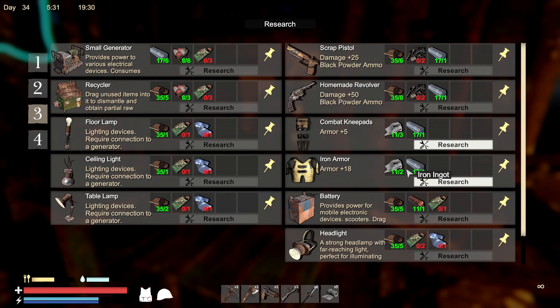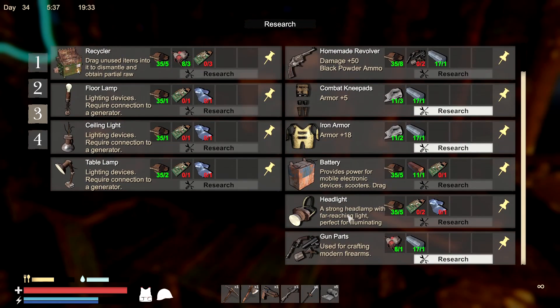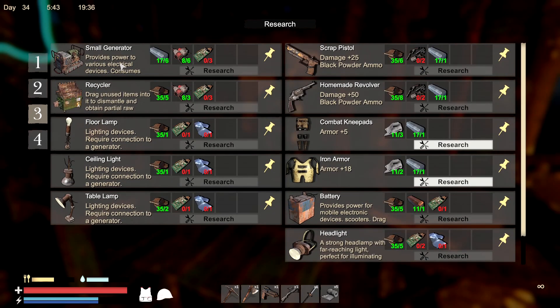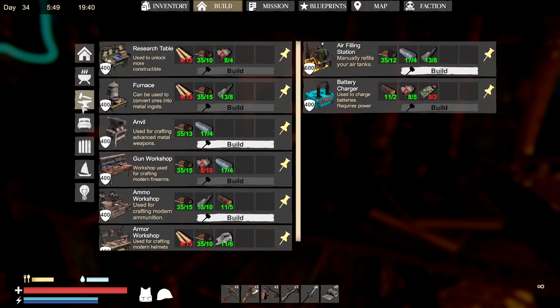Iron armor plus 18, combat knee pads, batteries - okay, we can make batteries. Headlight, gun parts. But the first thing is probably get this small generator going. Let's see what other workbenches we could make. Now that we've got that upgraded, we can go to... I don't have enough of that, but I do have enough of the ammo workshop. And then there's the armor - let's go ahead and build this guy.